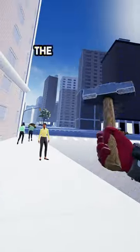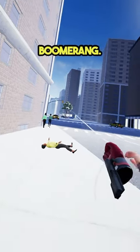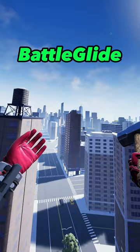Another fun thing to do with the hammer is to throw it on an NPC and pull it back towards you like a boomerang. If you want to try this, I suggest you activate slow motion in the powers section.